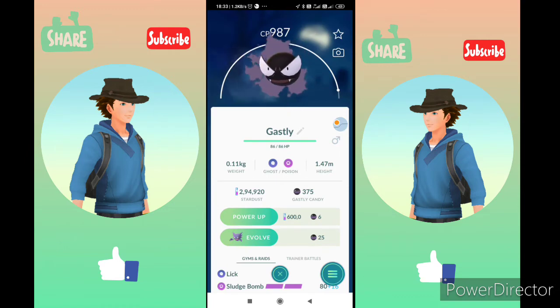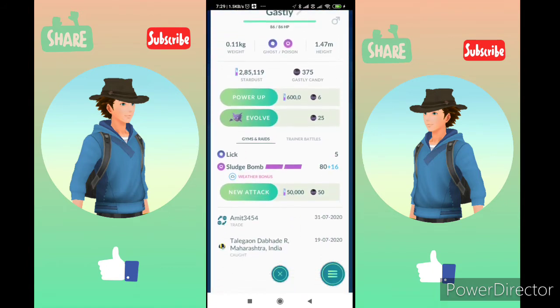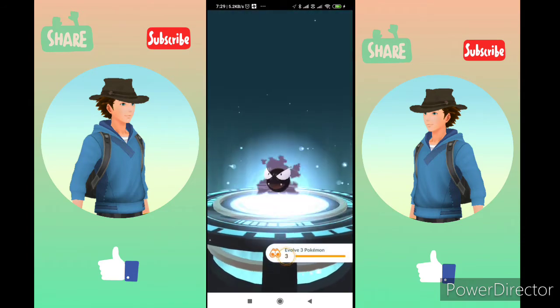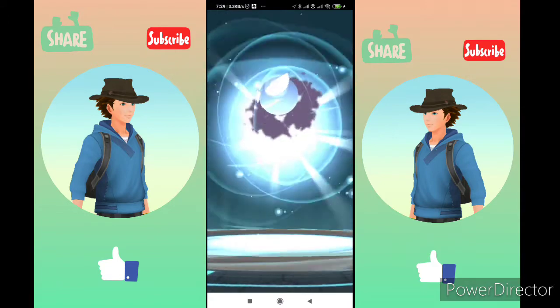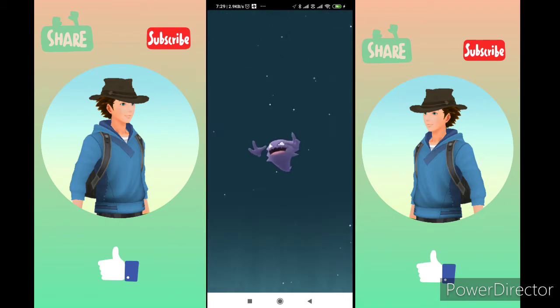Gastly's second evolution, Haunter, costs 25 candies, and the third evolution, Gengar, costs 100 candies. We have traded Gastly with one of my friends. Now I'm going to evolve Gastly into Haunter, and then we will see how we evolve Haunter into Gengar without using a single candy.